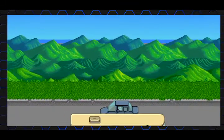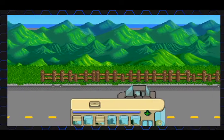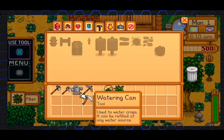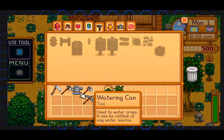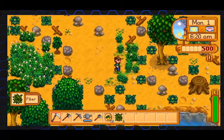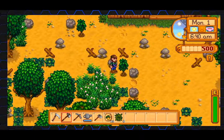I'm a little mad that Pam's not driving the bus, but I get it — you gotta work towards that. Spoilers. Okay, first things first, I need to reorganize this. Scythe goes first, and then I like axe, pickaxe, watering can, and our hoe.